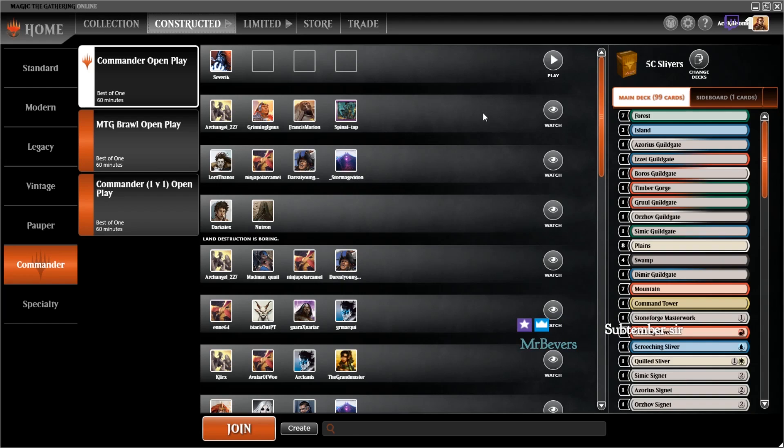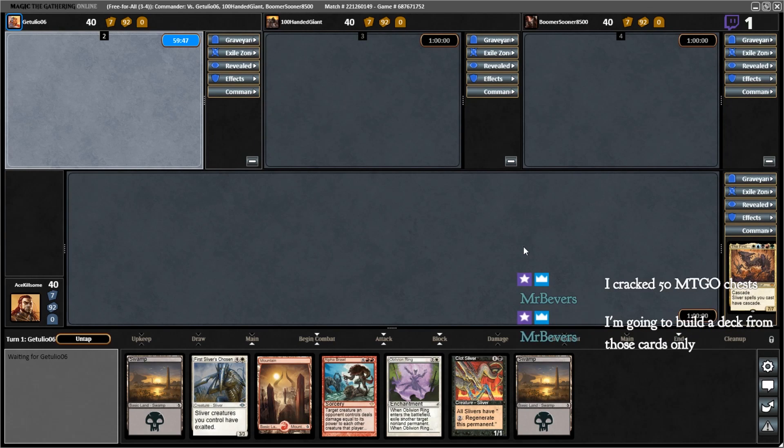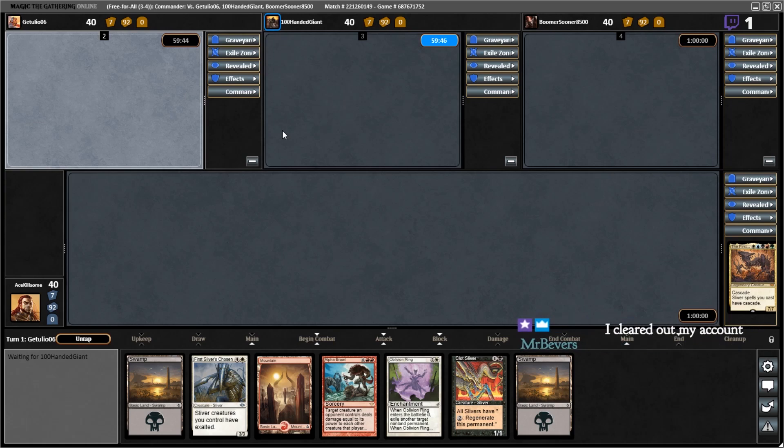Hey everybody, it's Brett from Kitchen Table Commander. I'll be playing the five-color Slivers deck helmed by The First Sliver, and I will not be changing the deck. I'll just be starting — holy crap, I don't even know. Do they show up differently when you open chests? Are they held in a separate section so you know they're the cards you opened? Oh I see, that makes sense. I'll have to take a look at that video and see what we can build with that.